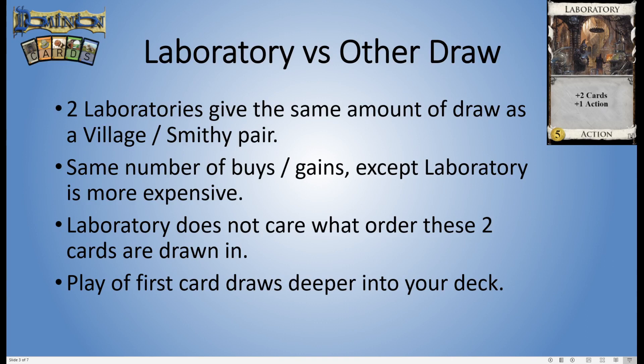Two Laboratories give you the same amount of draw as a village and smithy pair. Village gives you plus one card and Smithy gives you plus three, so that's a total of plus four after playing two cards. Well, two Laboratories — same thing: play two cards and you've got plus four overall, and in both cases you end up with the same number of actions that you started with.